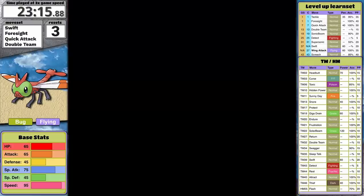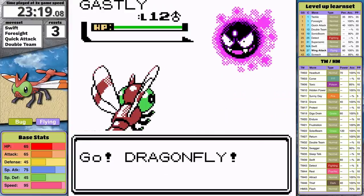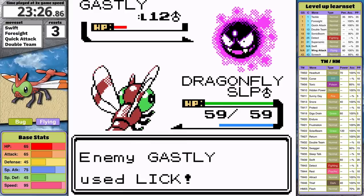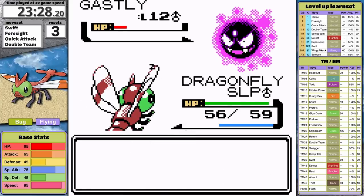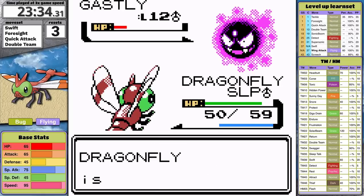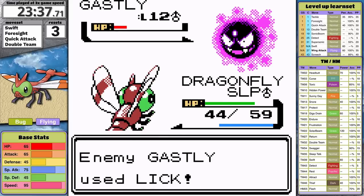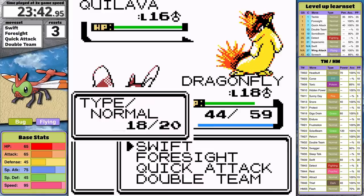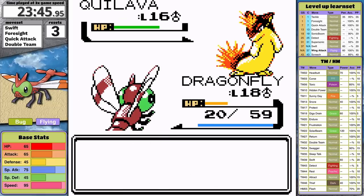Now I've got to face the rival. Foresight is required to defeat his Gastly, otherwise I'd have to use Struggle. I use it turn 1 and Gastly fails a Hypnosis. Turn 2 I start to attack but Gastly survives and puts Dragonfly to sleep for five turns, dealing decent chip damage. As soon as Yanma wakes up, Swift knocks Gastly out. The rival sends out Quilava, Swift doesn't do more than half damage, and Ember deals 24 damage — I can't survive another one, so this fight ends in defeat.